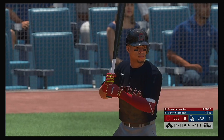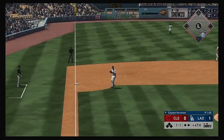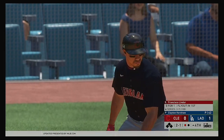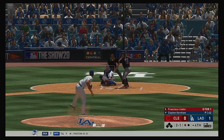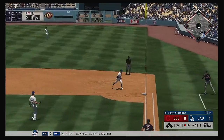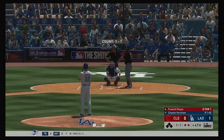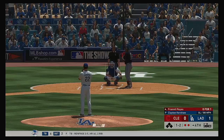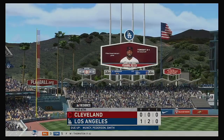For the start of the fourth inning, striding in for the Indians Cesar Hernandez, so far 0-for-1 with a fly out. This one's down to third, gloved by Turner, throw to first in time — one gone. That'll bring in the switch-hitting Francisco Lindor. The 2-1 pitch is a fastball that misses — it's a well-known fact that batting average goes up in more favorable hitters' counts, especially true for this kind of hitter. He'll take it to the bag himself for the out. Kershaw now on one and one — out in front, pulled off to the left side. He comes back with a fastball, strike three called, and the inning is over.